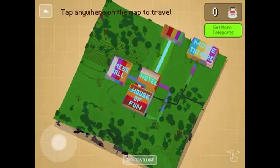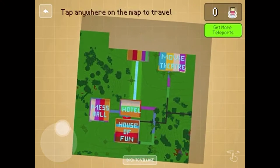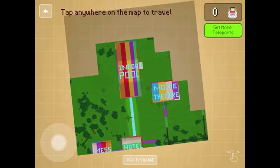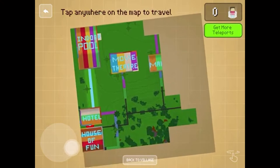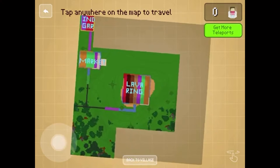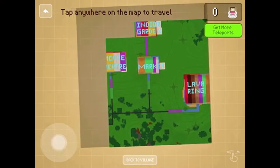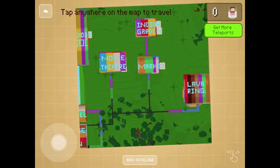It's called the House of Fun. We've got the hotel, the mess hall, the indoor pool, and the movie theater. There's the market and the indoor garden. Over here is the lava ring. See those black lines going towards the buildings — those are the secret passageways, and that's where they're located.